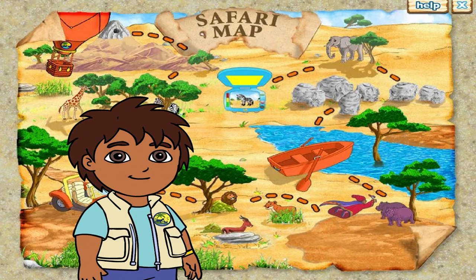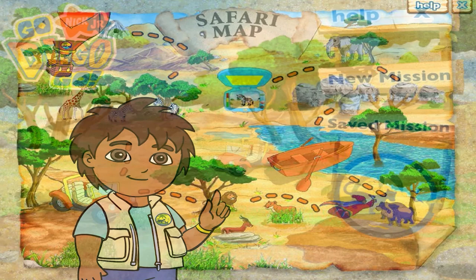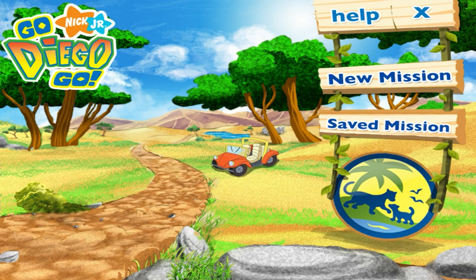Click the help button for help playing the game. You can also click the quit button to stop the safari rescue. From here you can start a new safari rescue mission or return to a saved safari rescue mission. Click to start.